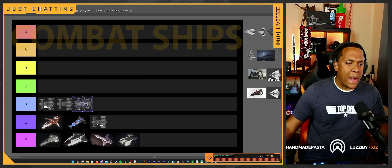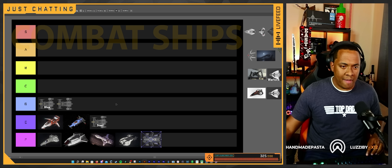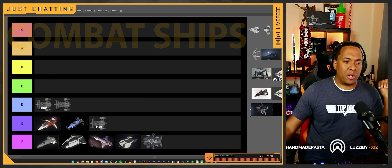The Valkyrie — it's not a ship you should buy to do these bounties. F tier, straightforward. You should not buy that ship to do bounties. It's terrible solo. And if you want to put other people in a ship, there are much better ships to buy.